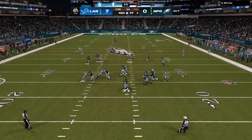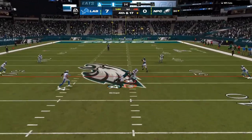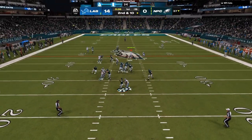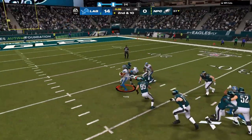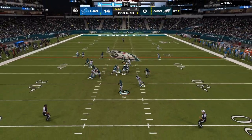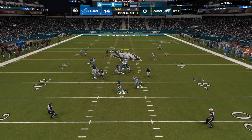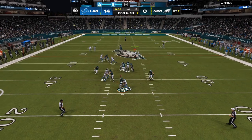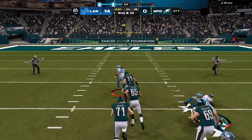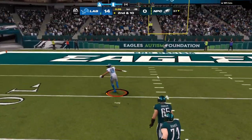Everybody should be getting this defensive scheme. Fourth and 17 will make my opponent throw the ball short. Anything deep does not have long enough time to develop. Down in the link in the description is the full defensive breakdown, every coverage shell, and the glitchiest post-patch blitz in Madden 24. As you can see, throw out of sack, tip ball for a pick.